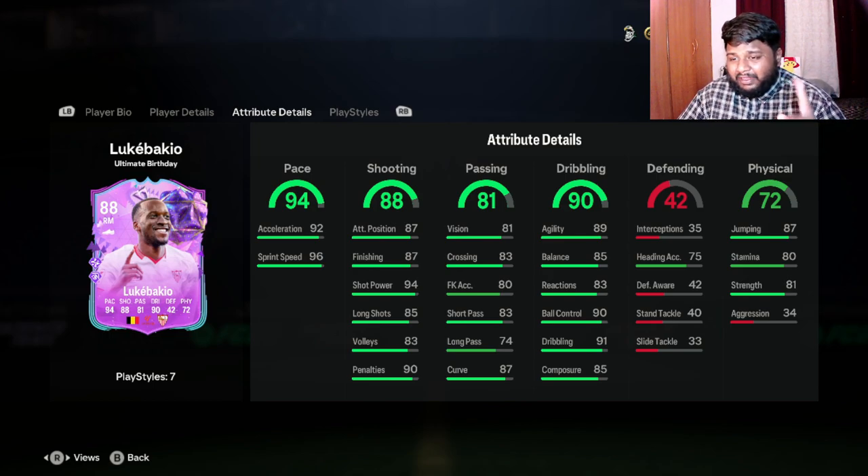One thing I'm very happy about with this player is he has 94 short passing — that's a bit rare to see for somebody playing at right mid. Seeing 94 short passing off the bat is really good. He only has 85 long shots though. He has 96 sprint speed and 92 acceleration, along with 90 ball control and 91 dribbling — really important for a right winger when you have that much pace, since pace and dribbling go hand in hand.